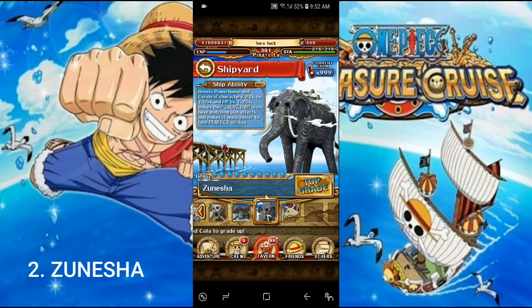Number 2 is Junisha's ship, considered one of the best ships in the game. It boosts Powerhouse and Cerebral characters' attack by 1.55 times and hit points by 1.25 times. On top of that, it makes their RCV and TND tandem slots have matching slot effects — that's the bread and butter of this ship. RCV and TND are beneficial orbs, so having matching slot effects makes clearing content much easier and landing perfect strikes more consistent.